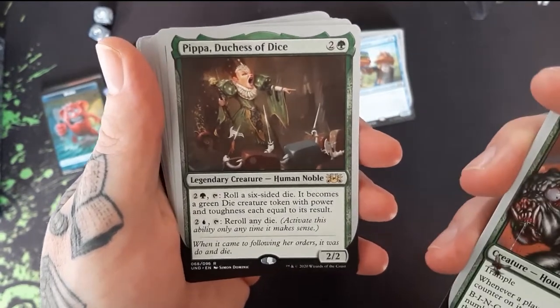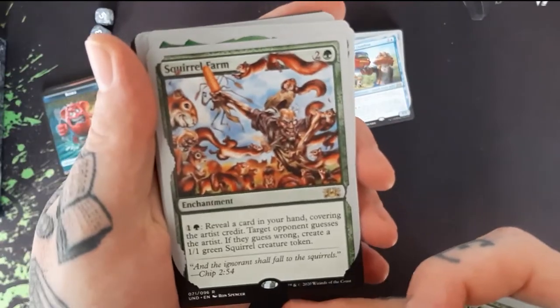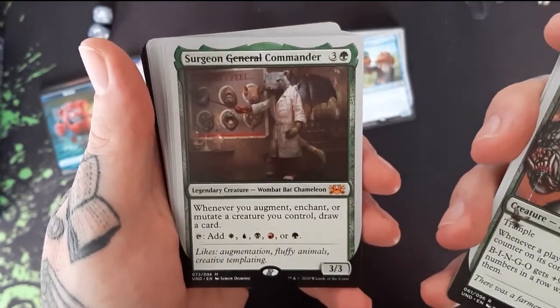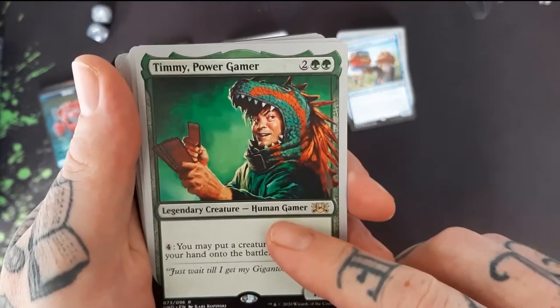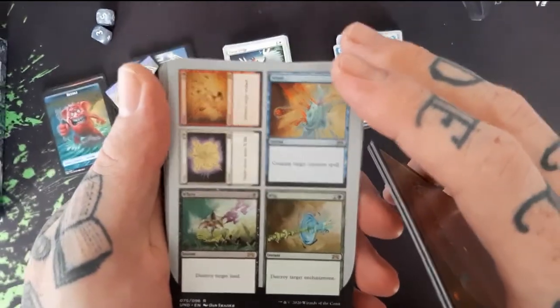Pippa, Duchess of Dice — she looks like a bee. We got a Squirrel Farm. A Surgeon Commander. A Wombat Bat Chameleon. And of course we got a Timmy Power Gamer.